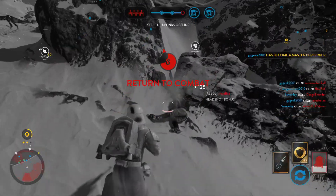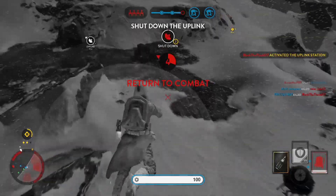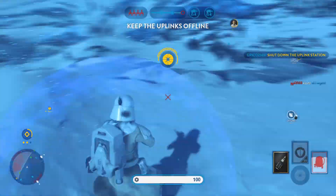Get back — you would help us win this fight. You're leaving the zone, get back here now. An uplink station has been taken over by the Rebels. We must deactivate it in order to stop a Y-wing attack.